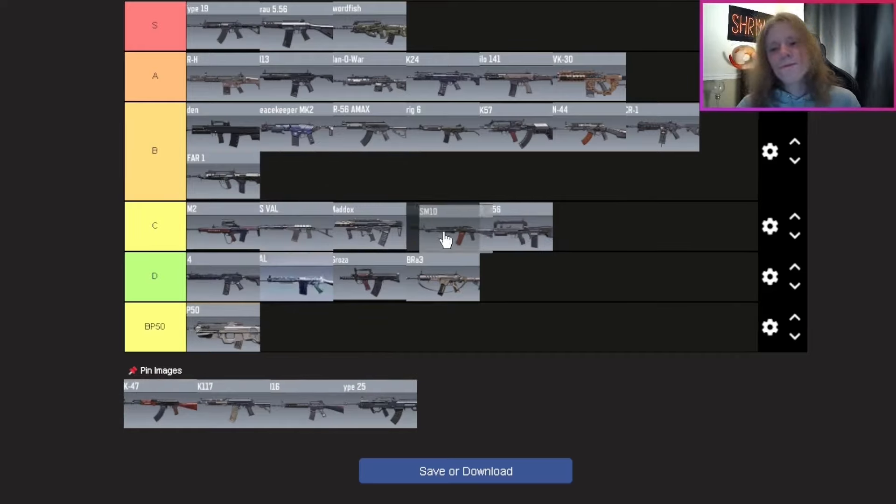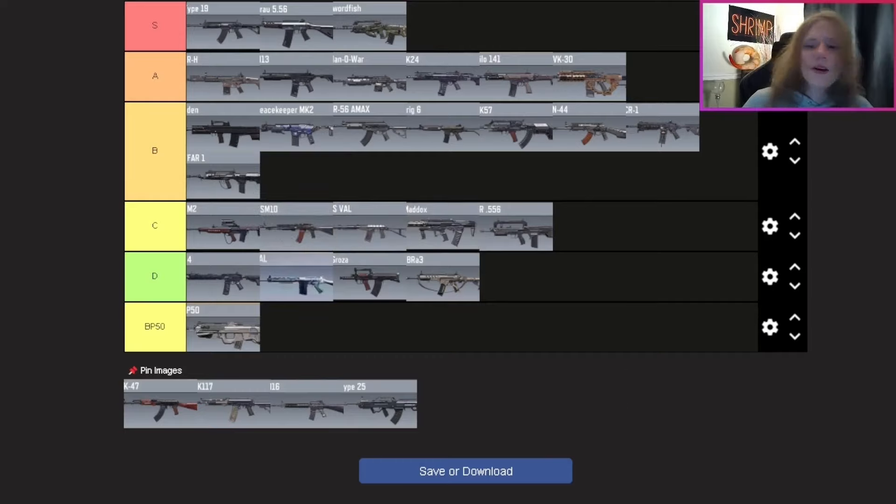The ASM10 — I'm putting it behind the EM2 but in front of the AS VAL, Maddox, and FR 556. There's the Branson barrel which fires two shots faster as you start shooting, and I think they removed the negative stat it used to have — so it's actually pretty decently usable now. However the damage falloff is a little tragic and recoil control can be hard to manage. Middle of C tier.